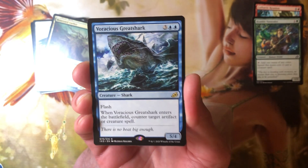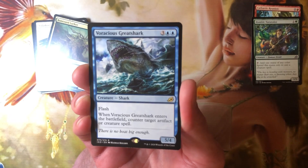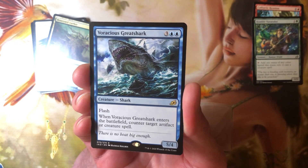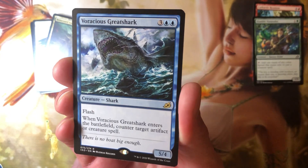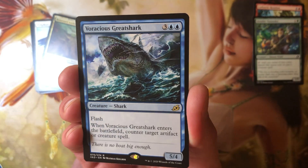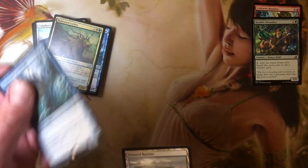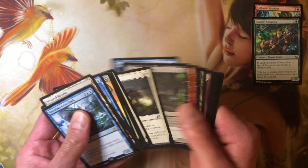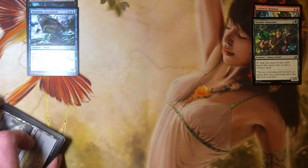You hear those dollar bells? No, because none of these are worth a dollar. When this Great Shark enters the battlefield, counter target artifact or creature spell - and it has flash. Who's holding five mana on the off chance someone's going to cast an artifact or creature spell? Creature maybe, but five mana for that is ridiculous. There's our other rare - let's line these up. Garbage number one, garbage number two, garbage pile.